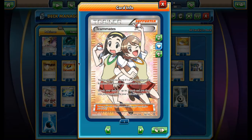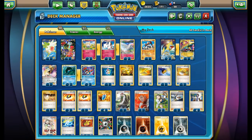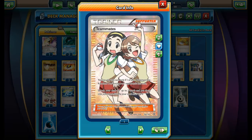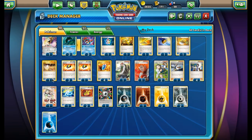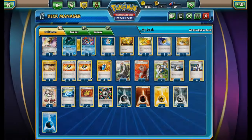We have one Lysandre, three Birch's Observations — still looking for that third Birch — four Professor Sycamore, and one Teammates. Togepi and Togetic are very fragile, and even Huntail is fragile, so Teammates can be nice to grab any two cards we need to get back into the game.